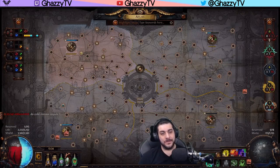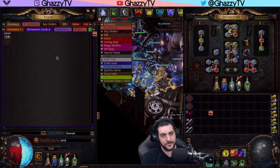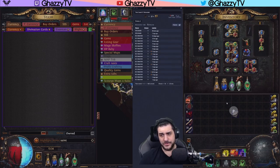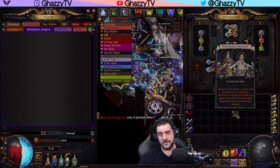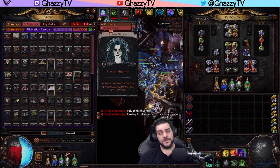Then you run any Hamlet map you want. I've been happy running Alleyways because I keep getting Saint's Treasure. Saint's Treasures are going for 0.2 Exalted each — I already got four, so that's two Exalted Orbs, and you'll hit ten if you do this long enough.